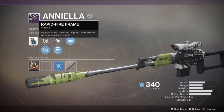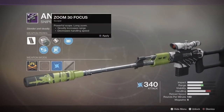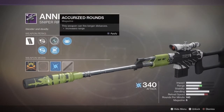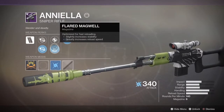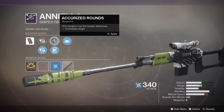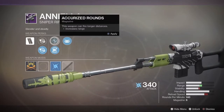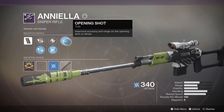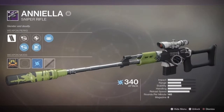It's a rapid fire frame, zoom 30, focus zoom 10 — I'm going to be using the zoom because that's what you got to use for snipers. It's got accurized rounds and flirt magwell. I would use accurized rounds just because people say it helps your aim assist or accuracy. And then the last perk is opening shot, which improves accuracy and range on the opening shot of an attack, so you've got to land your headshots with this weapon.